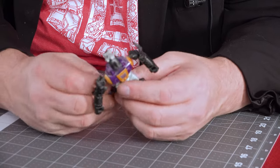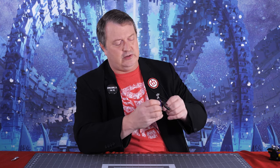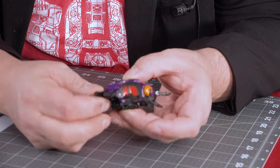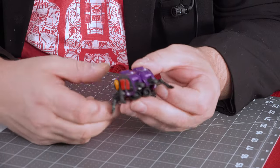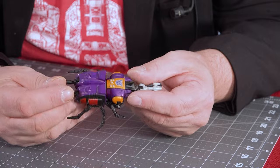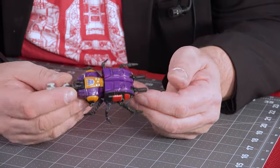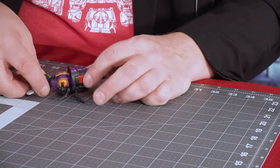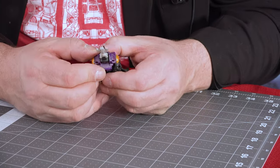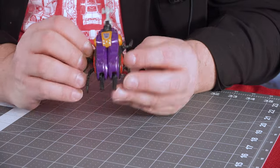Here we are with the Combiner Wars one — and the plastic on this doesn't feel as quality as Legacy. I haven't transformed this in a long time, but it seems pretty simple. There he is in his insect mode. He's got these two little tail things — I don't know if they're supposed to fold down or if they stick out and just shoot stuff. Again, he's got his Cerebroshell gun in the front. This one is a little more insect-like in my opinion, because of the legs — those legs are much more of an insect feel. Despite the plastic feeling a little rubbery compared to Legacy, they did a good job on this guy. Not happy with the fact that he doesn't have a gun, but he's got a nice Decepticon symbol.